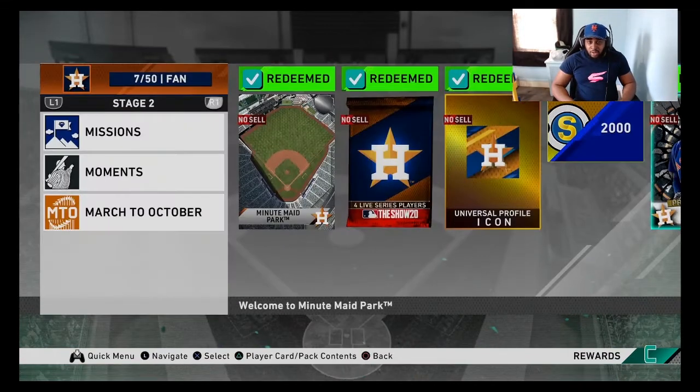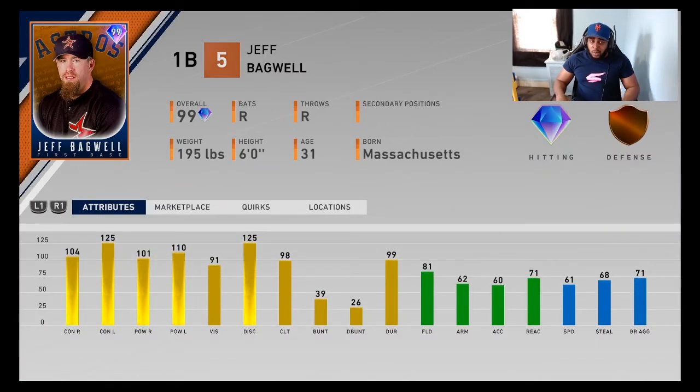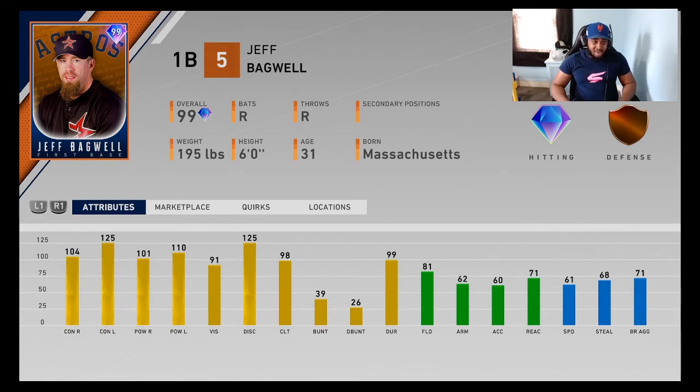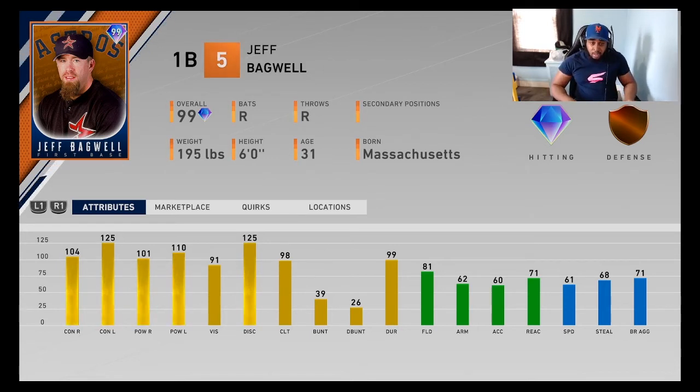Astros Team Affinity is Jeff Bagwell. The bat plays — that's what he's here for. Solid defender too. I never really played with his 99 last year, so I'm going off the stats. He's not a card I'm super enticed on getting this year. The bat plays and he's a solid defender — probably not the best first base option, but if you're an Astros fan, go for him.